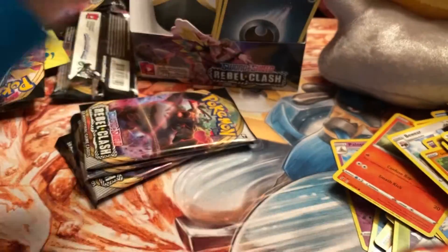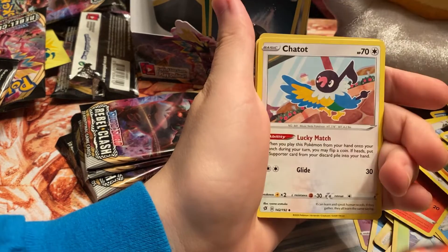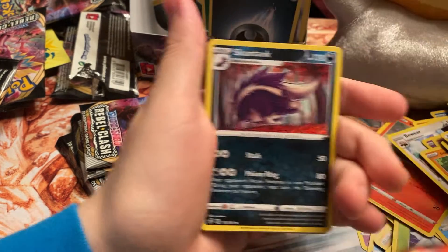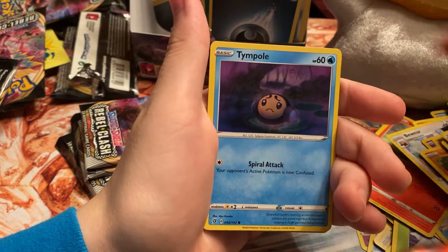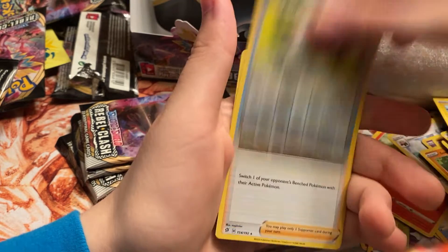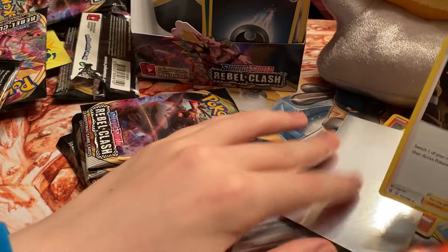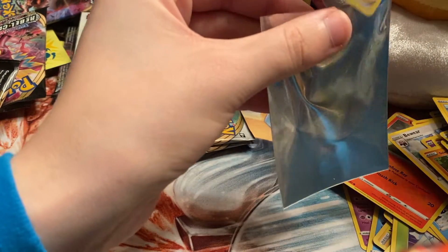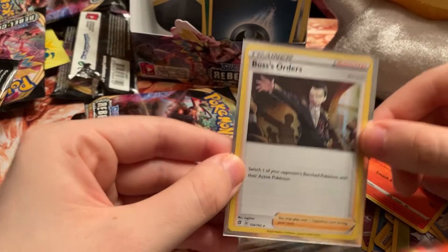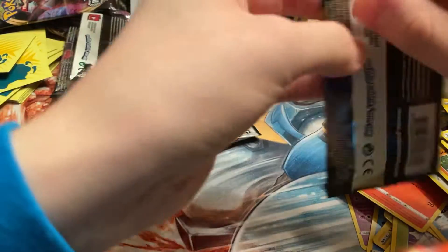This feels like a sign for a fire pull — who knows. I'm gonna do my best not to damage the card. We got Darkness Energy, Chatot, Charjabug, Skuntank, Applin, Timple, Trubbish, Helioptile, Honedge reverse — and a Pokéball! We did it — we got another one! Such a relief. It would have been tragic if we didn't pull a Boss's Orders in this box. Definitely on the up and up. We got three packs left — hopefully we can get at least one more pull.